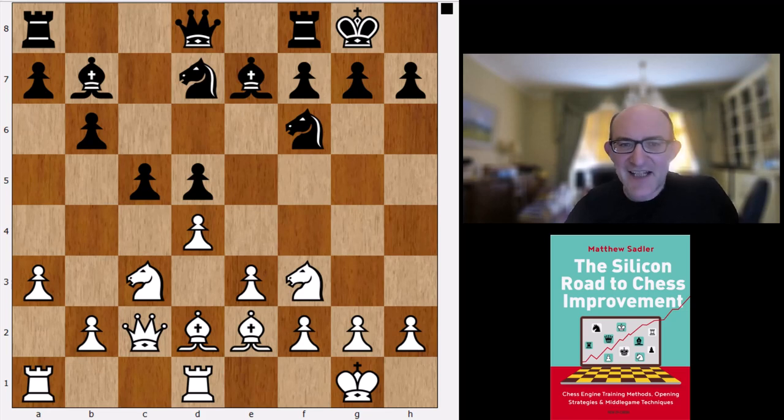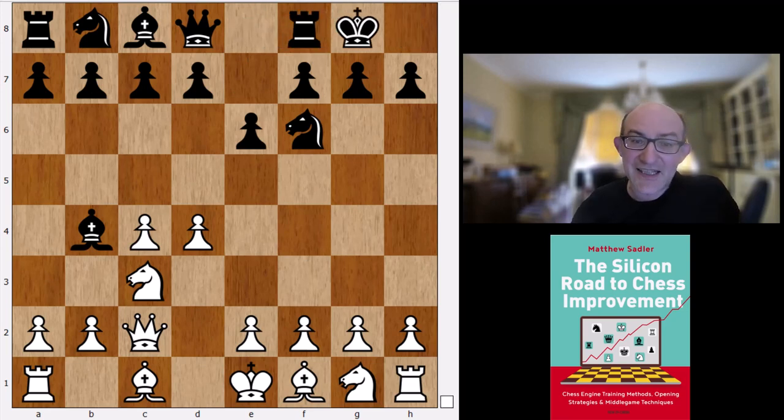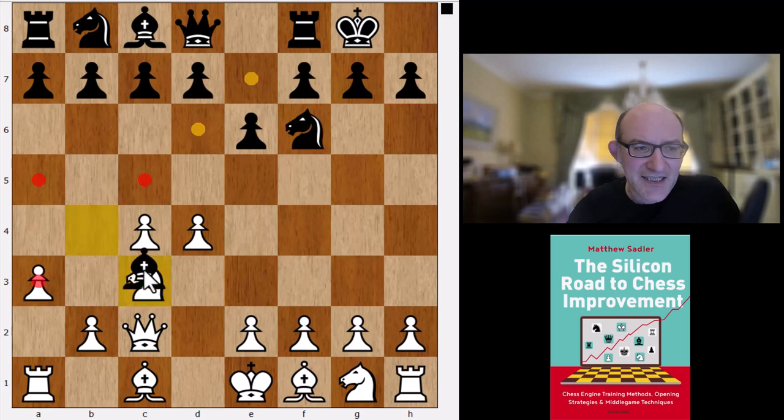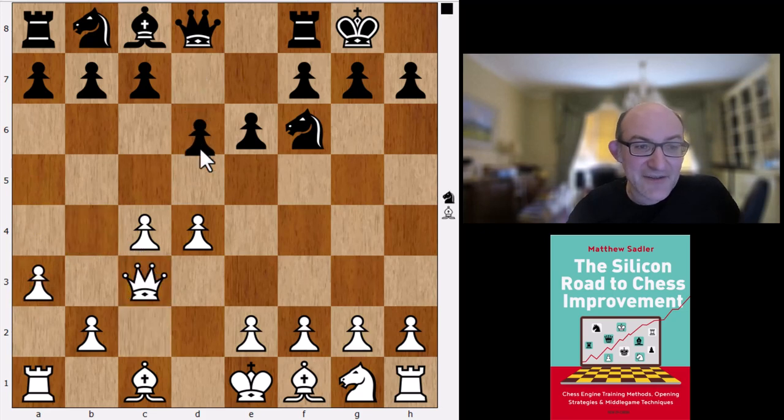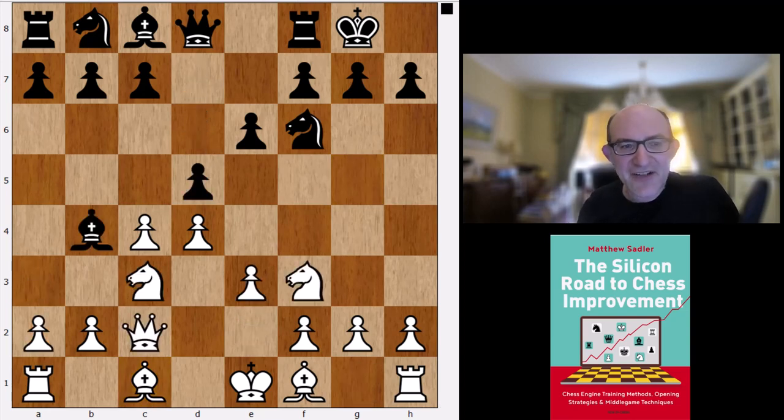This line is preferred by Koivisto over other lines like Qc2. Castles - it doesn't want to play a3 because of this line: Qc3, d5, followed by b6, a line that was played a lot at elite level by Kramnik first, and now it's basically the standard way of dealing with 4.Qc2. So Koivisto tries to play Nf3, and after d5 plays e3, when we're into some sort of odd e3 system. And yeah, this again is not so impressive, to be honest.